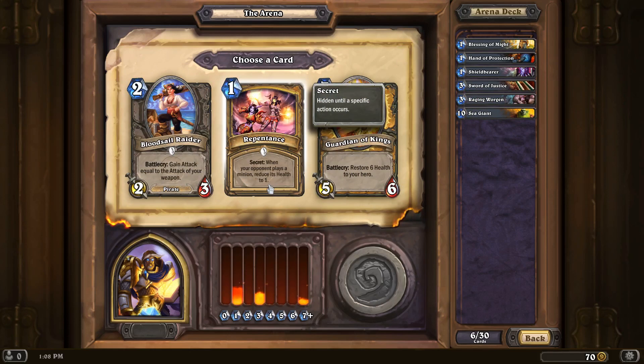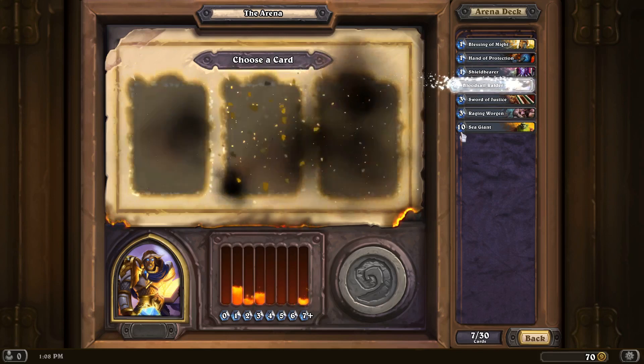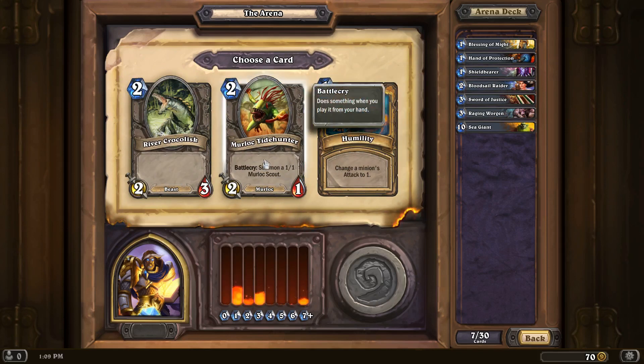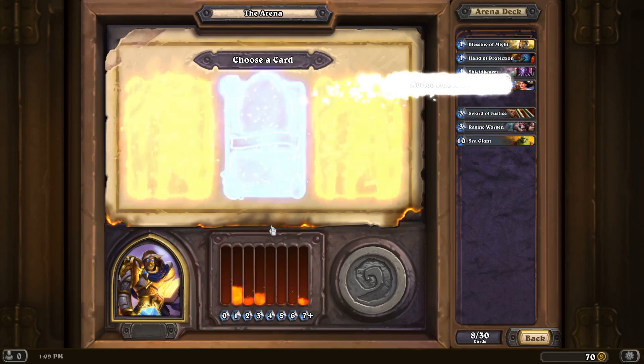When your opponent plays a minion, reduce its health to 1. Guardian of Kings gives us some life. Gain attack — yes, let's do the Raider. Humility, a nerf to another enemy unit, takes down a big unit. We can throw out a bunch of pretty strong units right away if you get the Murloc with the Sword of Justice. I like that.